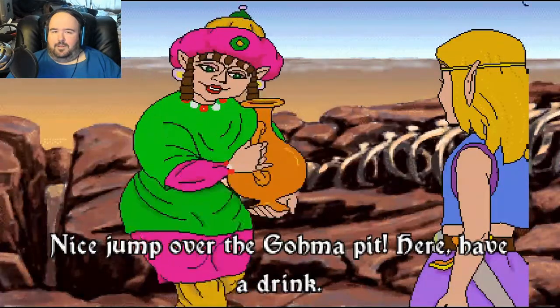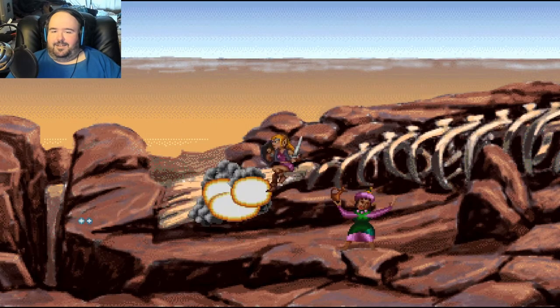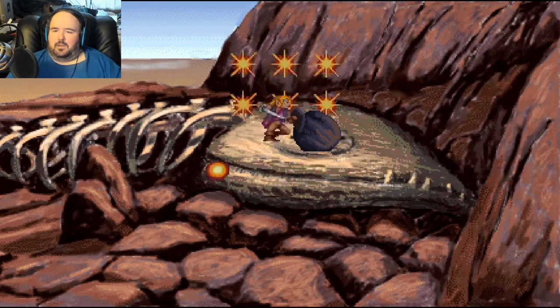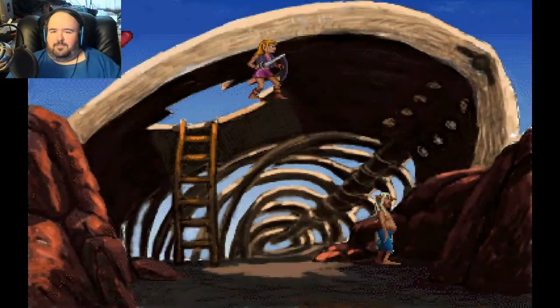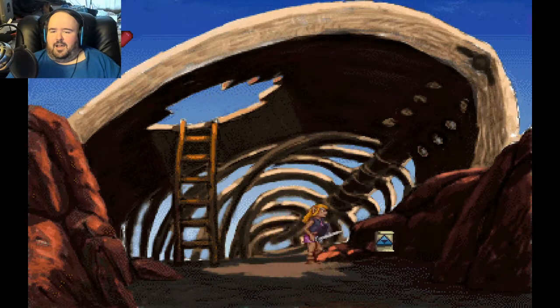Nice jump over the GOMA pit. Have a drink. Thanks. Hey, there's a fisherman trapped in the fish head. Really? I'm gonna go kill him — wait, how are you trapped in there? Oh, fuck off. Really? Normally you would need the power glove for this, but ten bombs works. Hey dude, thanks, you saved me! That's the last time I'm going fishing. See you in Cicado. You could have walked out of this thing, you idiot motherfucker.